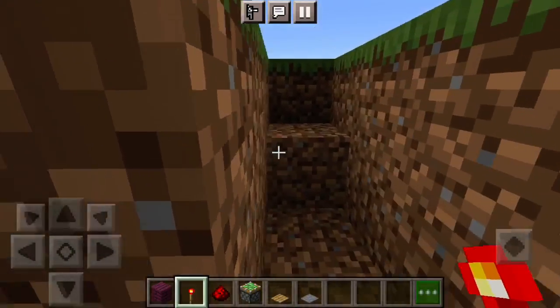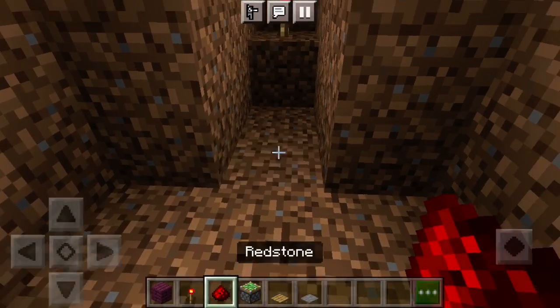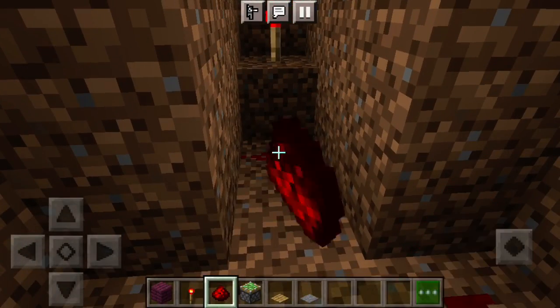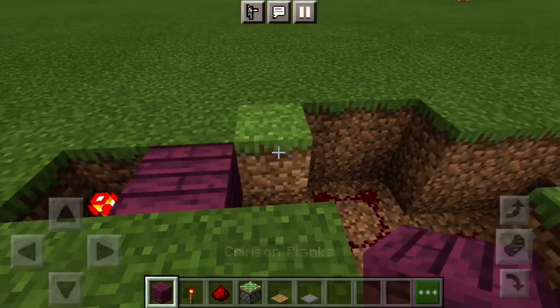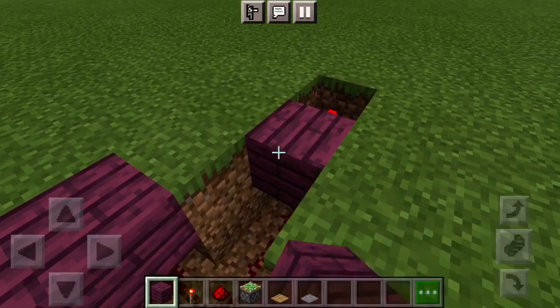Now you're going to place a redstone torch here, then place redstone. Place all your redstone everywhere it can go, under here. Next you're going to patch it up, also right here.